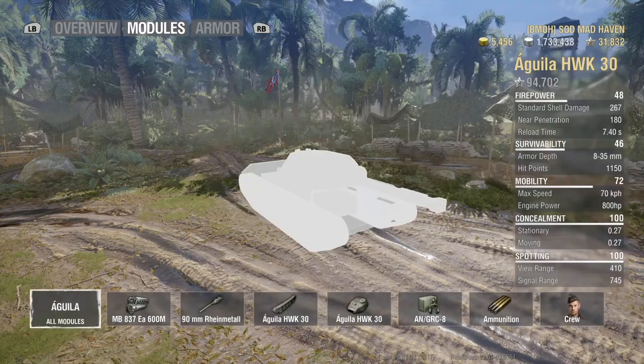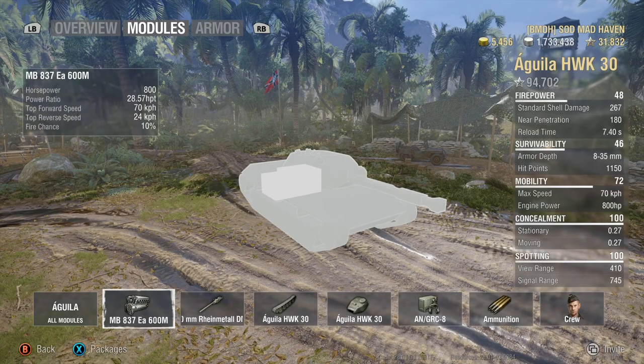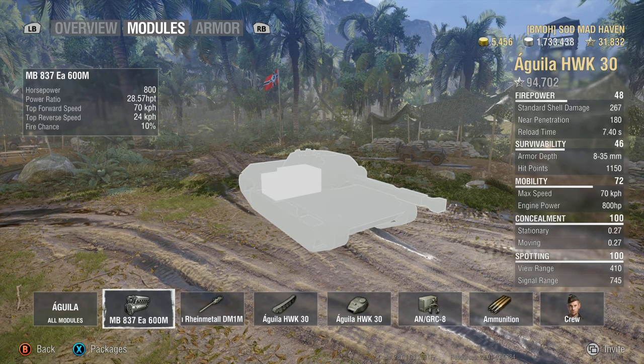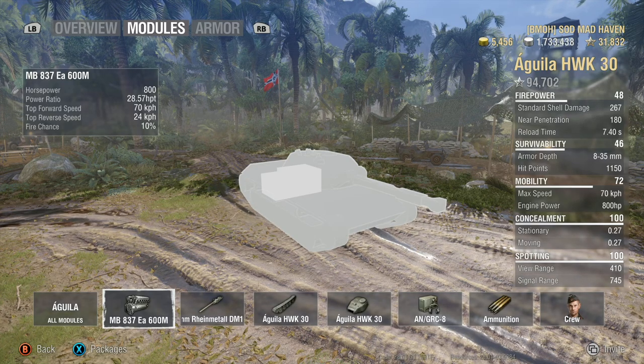First things first, let's jump right into the engine. 800 horsepower overall, you have a 28.57 power-to-weight ratio, which honestly is massive. This thing just gets up and goes. Top speed of 70, top reverse speed of 24, extremely maneuverable — especially that reverse speed of 24. If you're reversing down a hill you'll hit like 31, or if you're going downhill I've seen this thing hit like 80.